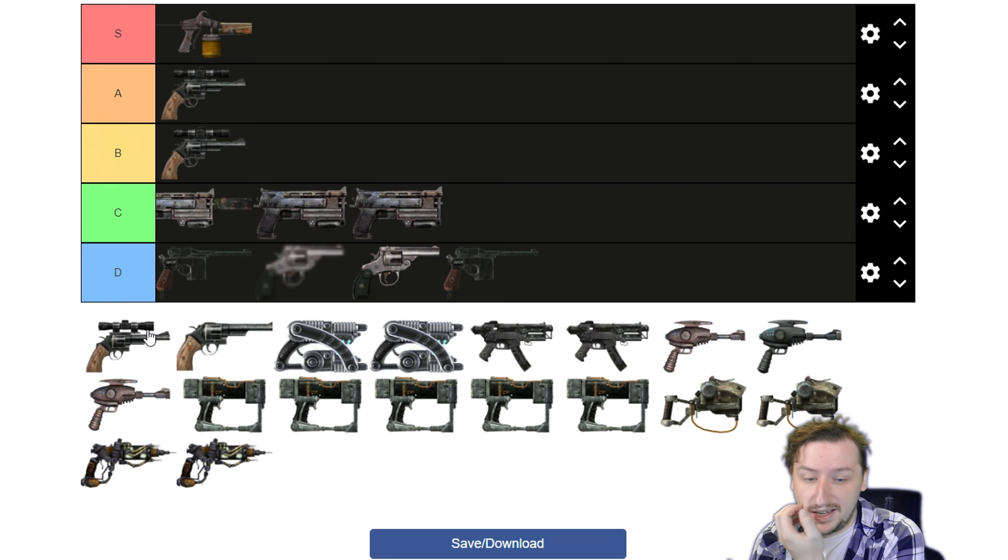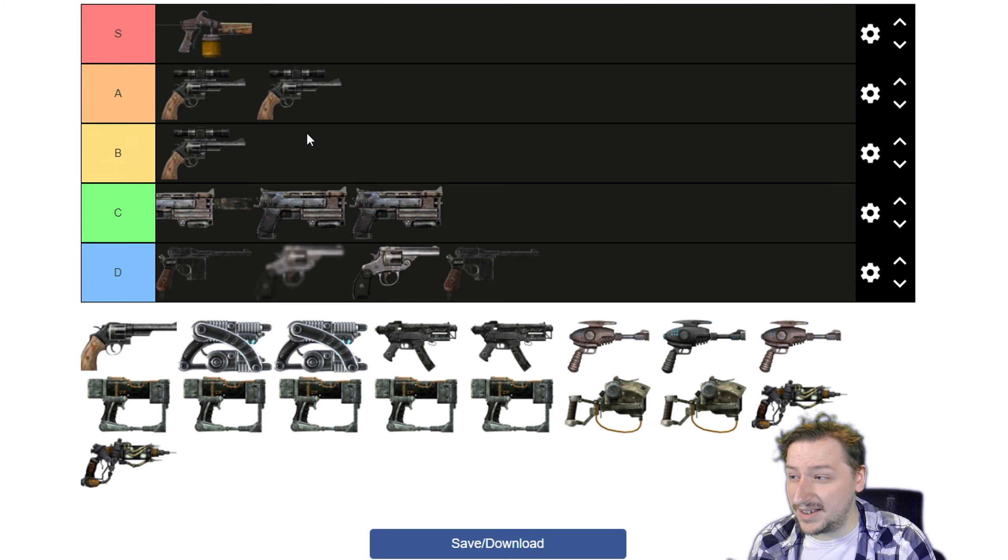Our last scoped .44 is Callahan's Magnum, a reference to Dirty Harry, available only in the Broken Steel DLC. You can only get this by bombing the Brotherhood at the very end of the main campaign and then coming back for it, which means you've made enemies with the Brotherhood and potentially cut off quite a few quest lines. So it's not the best situation, and it's at the very end of the game. It is still stronger than the Blackhawk, but only a little bit stronger and way more of a hassle to get. All the .44s have a two times crit multiplier, which is nice. I'd still put this one higher than the Blackhawk weapon-to-weapon, but not into S tier.